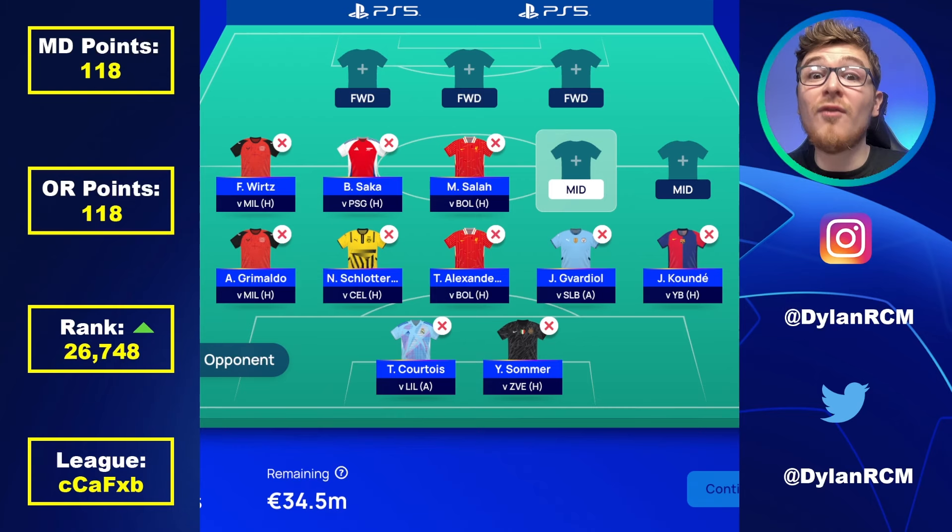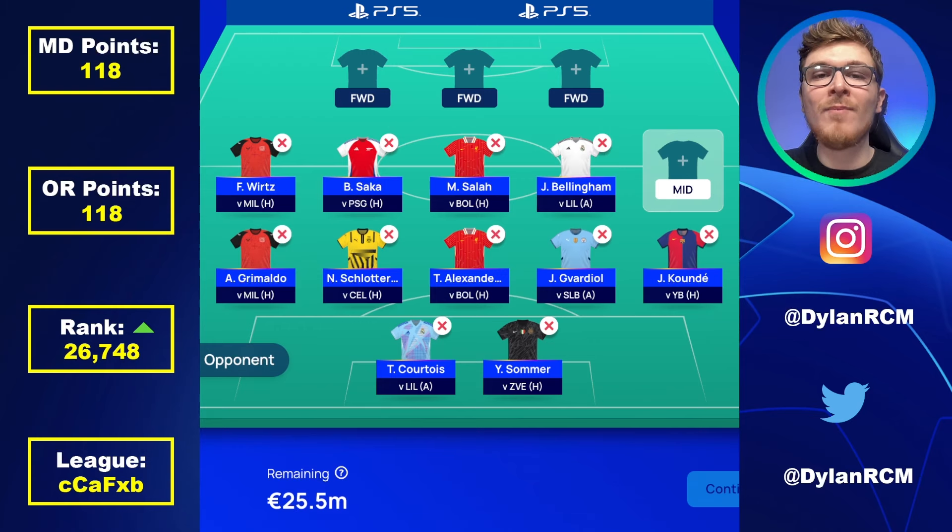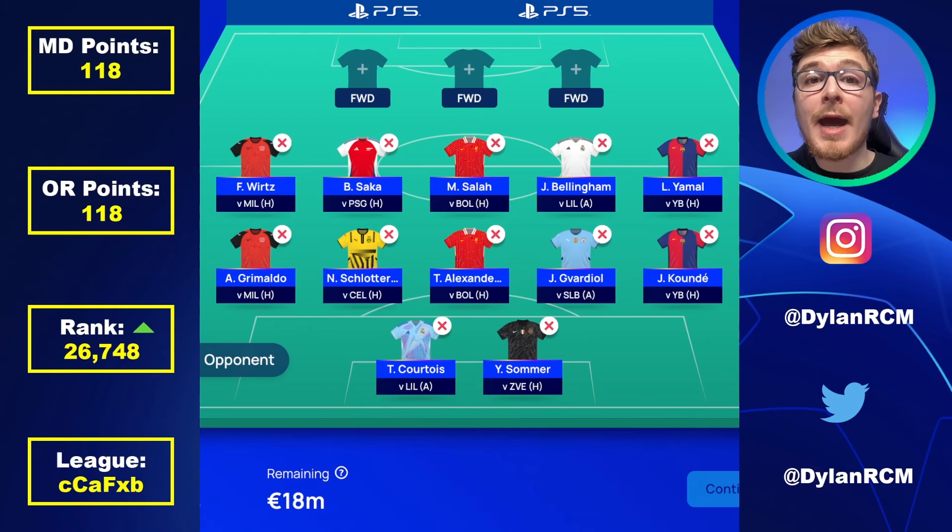Jude Bellingham hasn't been as prolific with attacking contributions as he was at the beginning of last season, but with the injury to Kylian Mbappé for three weeks I think Bellingham could play more of an offensive role as an attacking midfielder or floating striker and get even more goals. Facing Lille away is a decent fixture for him. One of the most promising wingers in world football, Lamine Yamal, is in excellent form in La Liga and the Champions League, scoring in match day one despite Barcelona losing that game.